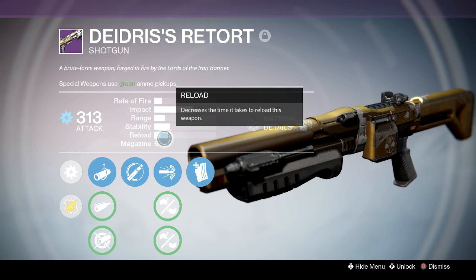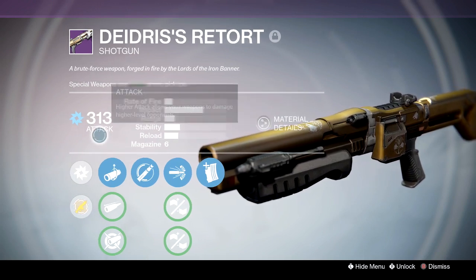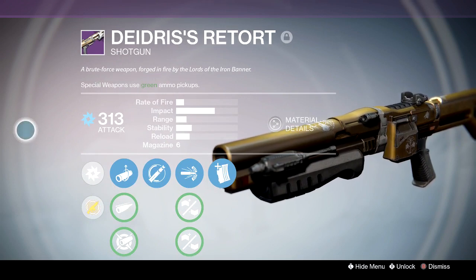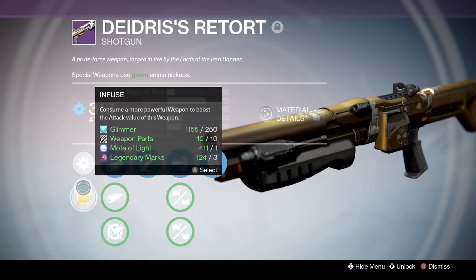Recording this video live on stream, so if you're at my stream today you'll see me recording this. Let's look at Deidre's Retort — it's a shotgun. It reads: 'A brute force weapon forged in fire by the lords of the Iron Banner.' It is Arc, it dropped at 313 for me, and it is infusible.